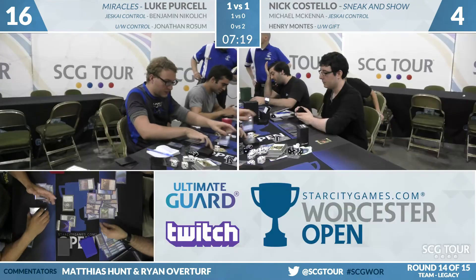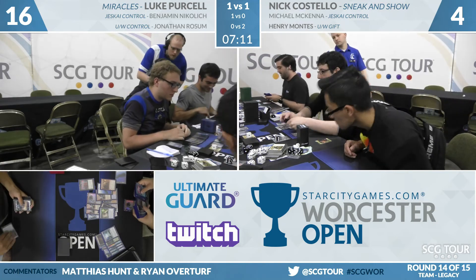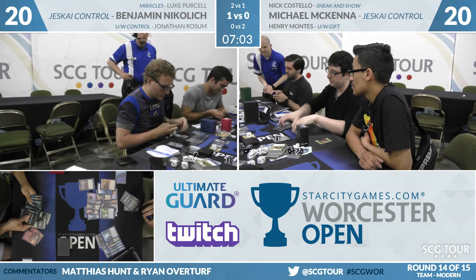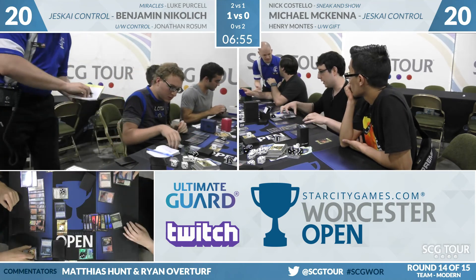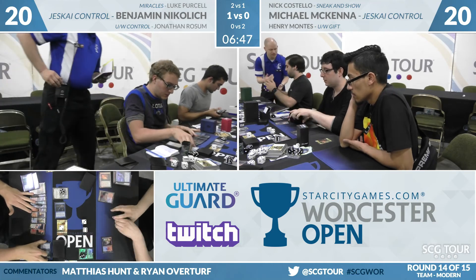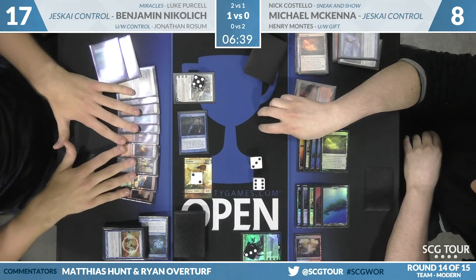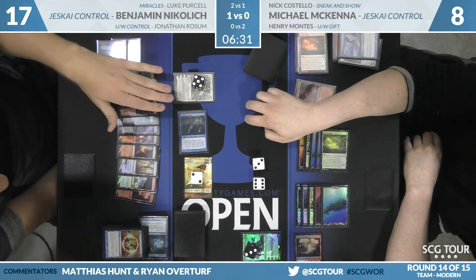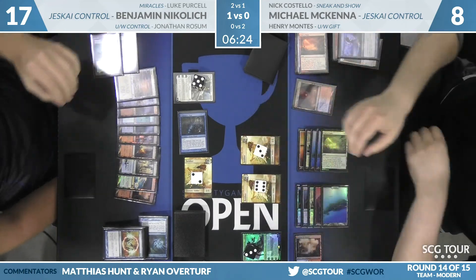Two soldiers swing at Teferi, and they trade with two of Michael's soldiers. In the Secure the Waste versus Elspeth matchup, the thing is Elspeth just keeps making soldiers — now at even numbers. McKenna made a lot of soldiers, but Elspeth does not stop. Teferi can draw a card and Michael has worked up to a minus-three. Both the draw step and the Teferi activation for McKenna were both Electrolyze — that's huge. First Electrolyze will shoot down two tokens; he can actually get rid of the Elspeth this turn.